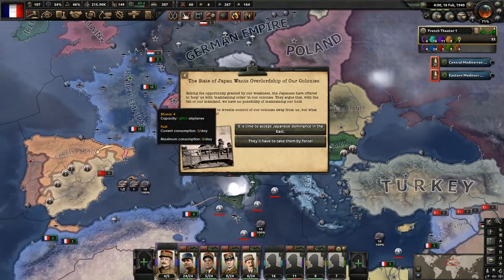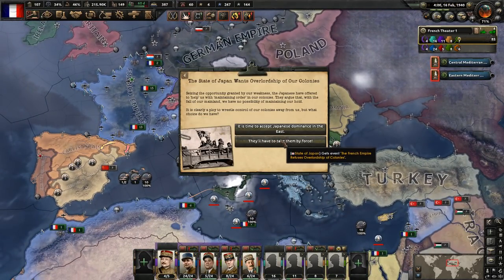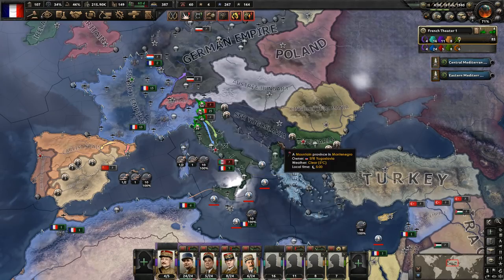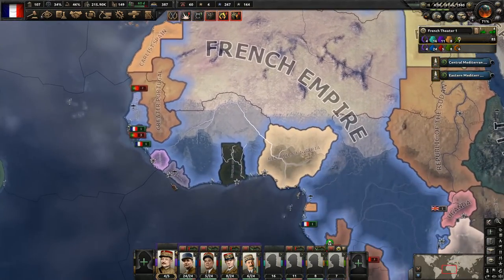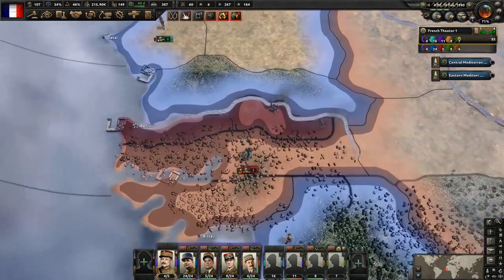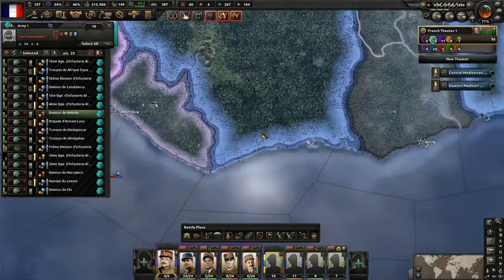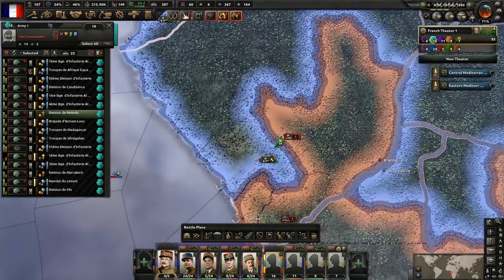The State of Japan wants overlordship of our colonies. No — I don't think so. They want to take all of our territory — we're going to have to tell them no. That's a big fat no, I ain't giving you nothing. They're going to try and advance that way — let's go ahead and take that port that they're not defending.